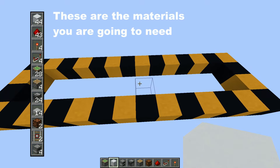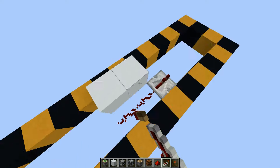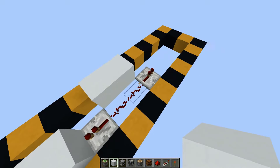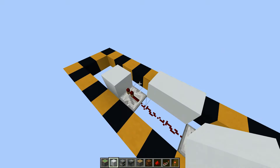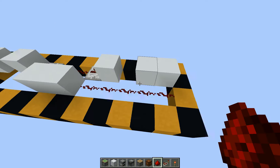On the first layer you want to place 2 blocks like this, with redstone dust and repeaters pointing outwards with blocks on them. Also you can put blocks here, and then redstone going on like this.